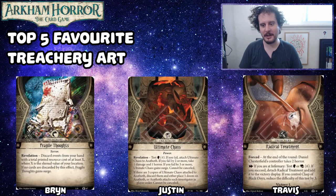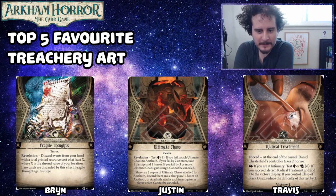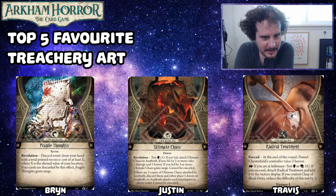Number three — Brynn, you've got Fragile Thoughts. I just love everything going on in this artwork. There are eyeballs down on the right-hand side, we've got the bloody torn pages, and a brain floating up on the top left. It's just a sick piece of art. It literally looks like an exploding head — someone found this notebook and just couldn't comprehend it. It has a lot of action too; it feels like it's moving, with motion lines in the top right. Works really well.